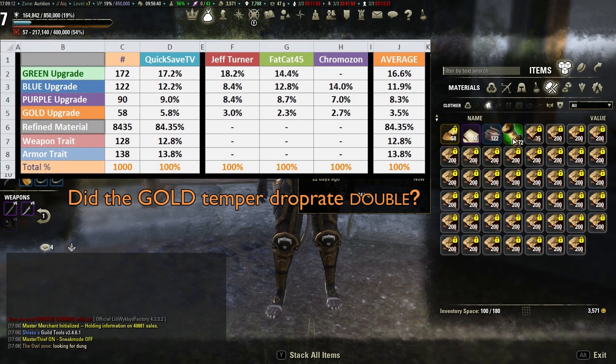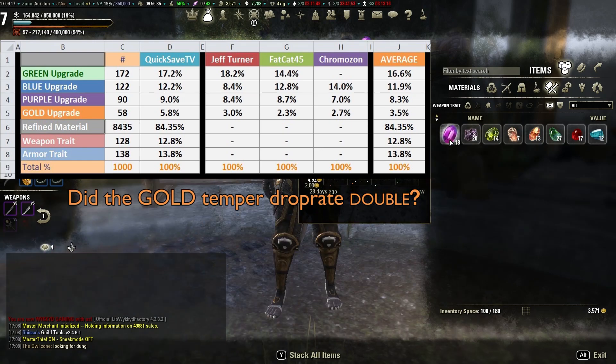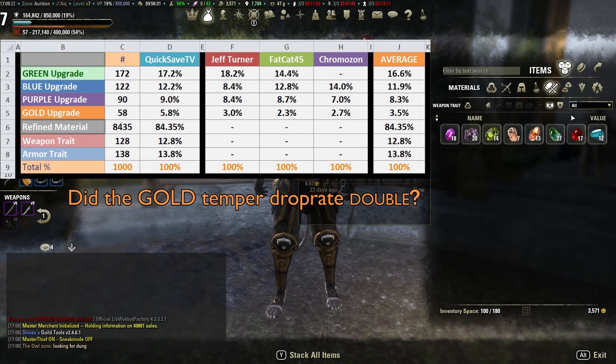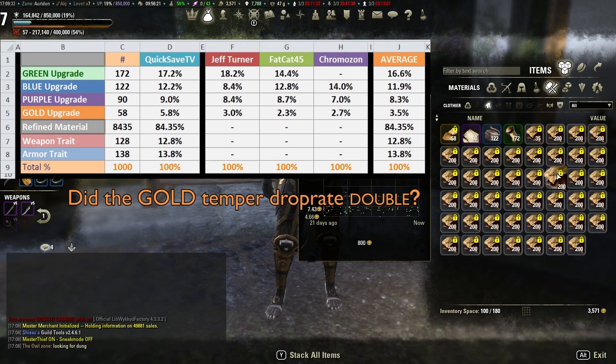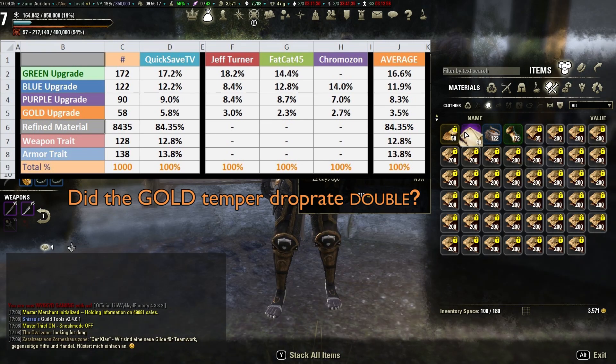I leave it up to you to decide, but take this data with a grain of salt. We'd need a lot more of these — like 10 of those — to really calculate it. Jeff Turner refined 1,000 mods, Fat Cat 1,000 mods, Chromazon refined 2,000 times. In total that's about 40,000, and with my 10,000 more, it's 50,000 raw materials refined in total, and this is what we've got.